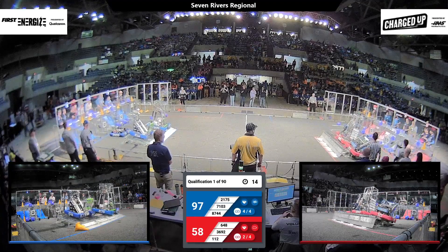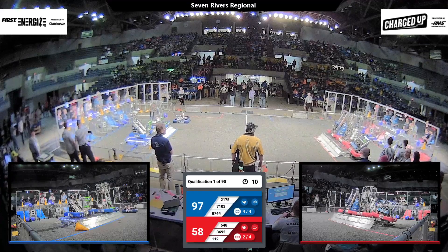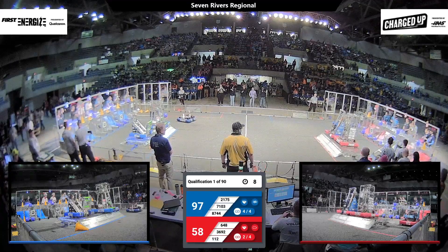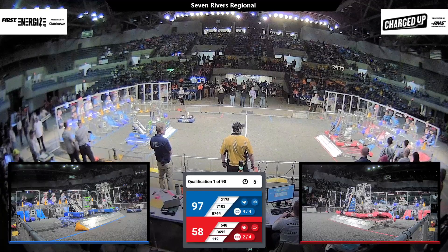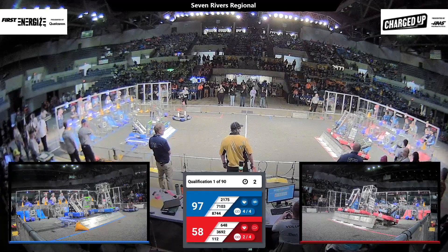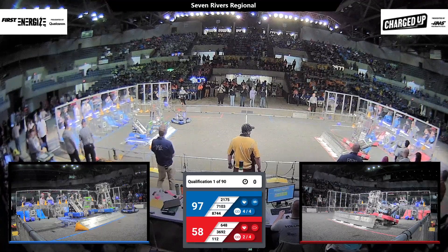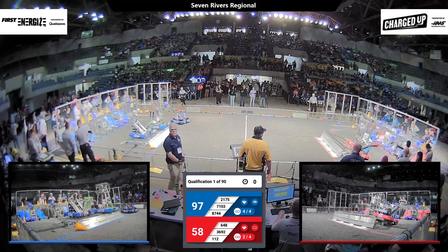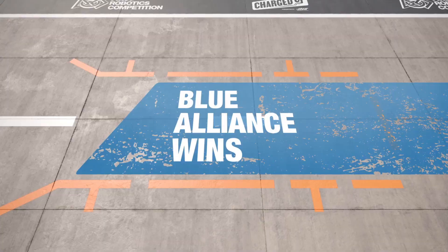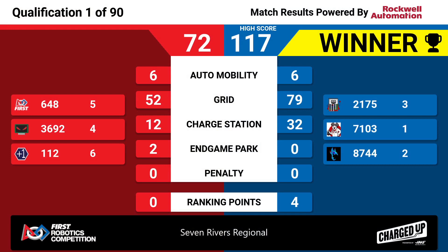Two red robots trying to climb up on that charging station, two blue ones as well. So we've got two robots on each side docked. Now a third one for red trying to get up there as well. They've got two balanced for red, two balanced for blue, a third one trying — oh, they lose the balance over on the red side and robots fall off. Blue Alliance taking match number one.